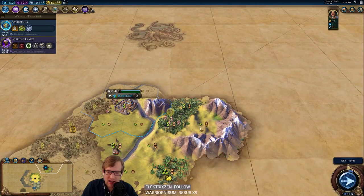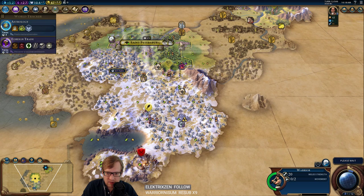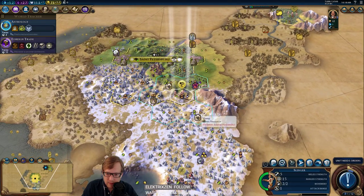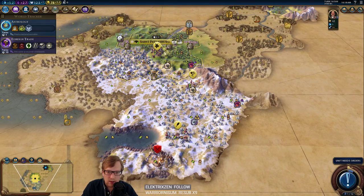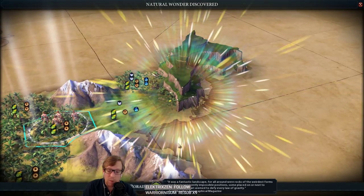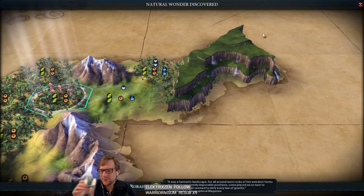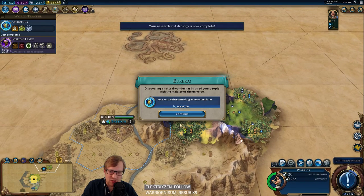That's a plus-five campus with the two jungles there. Three turns on Astrology — looks like we're going to finish our Scout, build our Lavra, which we don't know where it's going quite yet. More silk down there as well. We may take over Babylon, but Babylon actually is really good for us.